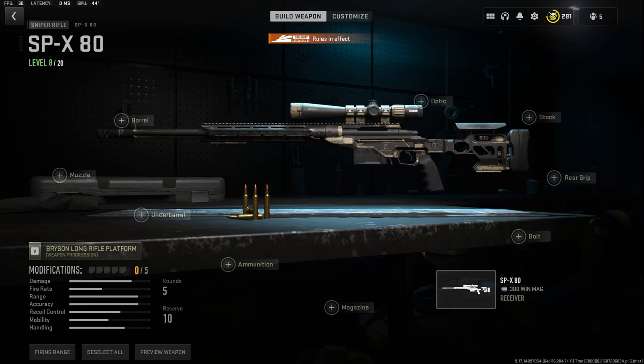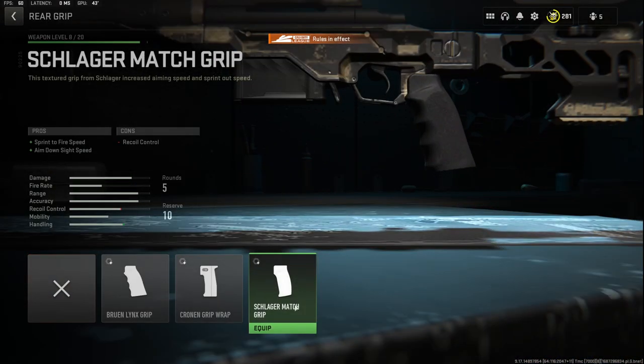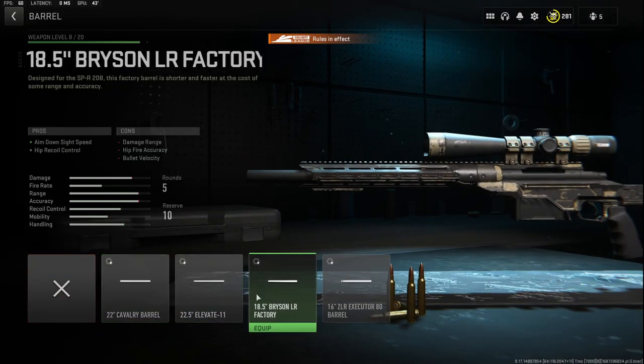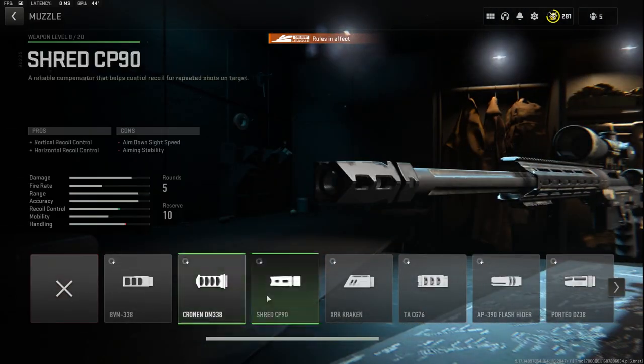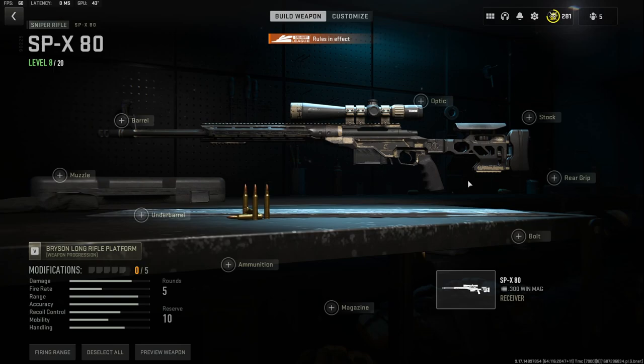At number five, not my personal favorite, but we are going with the SPX 80. If we're going off gas, I will not be using any class setup or attachments, but you guys can put on your personal favorites. I've seen a lot of people put on different optics, a rear grip that adds aim down sight speed and sprint-to-fire speed, and the short barrel for aim down sight speed. I just leave everything default and keep it simple.